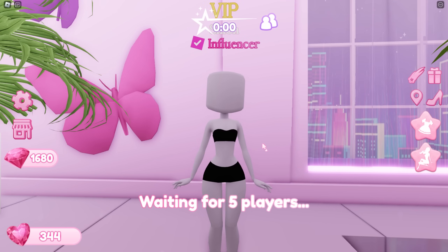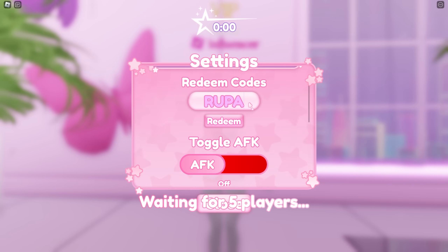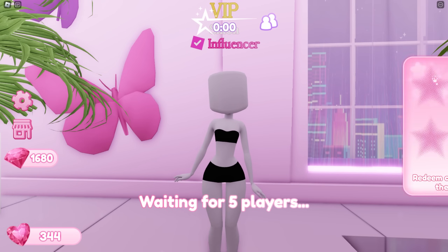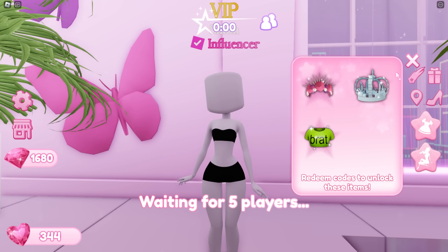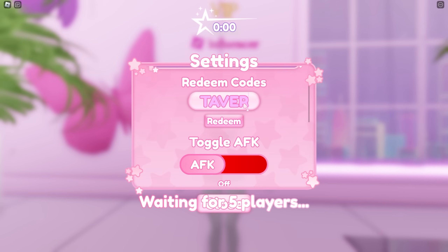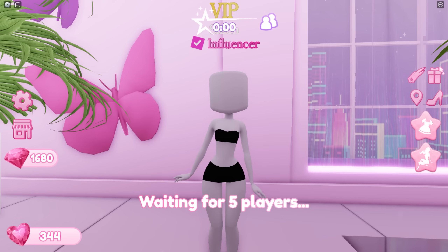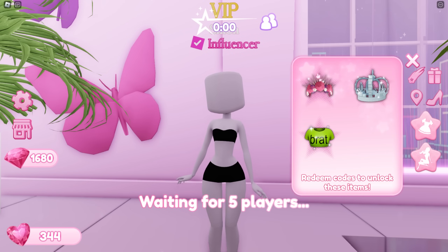Lastly, there are codes you can redeem — so far there are six codes in the game. The first one is 'rupauldoll' — I've already redeemed it, but you will get a silver crown. The next code is 'taversha,' which will give you the roses crown — super pretty.